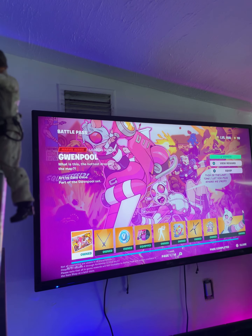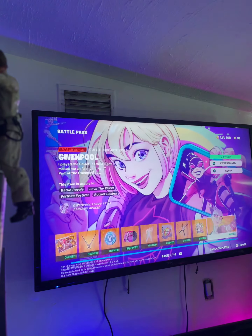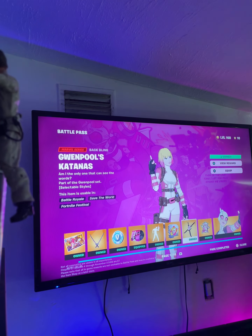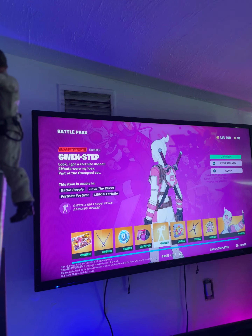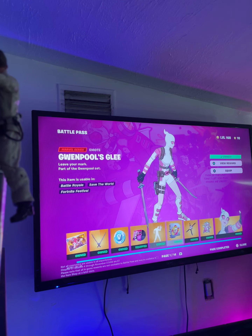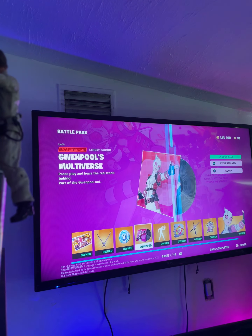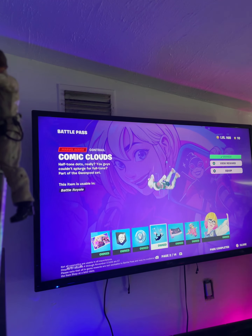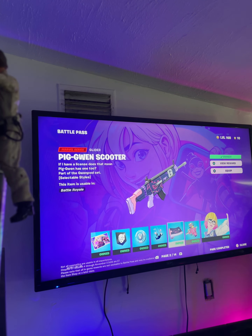First up, we got Gwenpool on the screen. You probably don't know her. So it's Gwen Stacy, which is not a Spider-Gwen thing, because it's not Spider-Gwen — the normal Gwen Stacy. Then we got her pickaxes, wingstrap, and then her pickaxe — but this is her back bling. Then we got her Jamshack music. Then we have her Comet Clouds contrail. Her wrap, like her gun wrap. Pigwen Scooter glider.